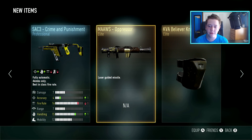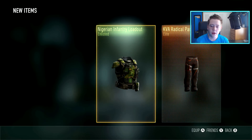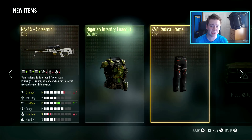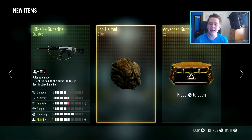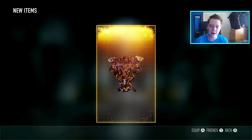The Maws, or whatever it's called - the Presser. We got some knee pads there. More NA-45 Screaming - that's got minus one damage, that's not a good weapon at all. KVA Radical Pants, come on, hit me with some good weapons. The Eco Helmet - I mean, that's alright, I might use that because I don't have the Kraken one yet.